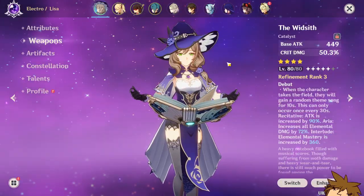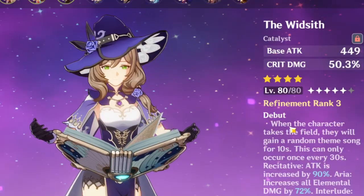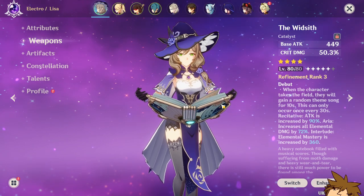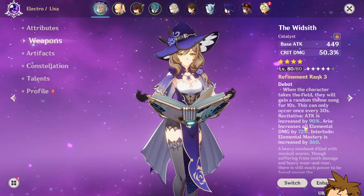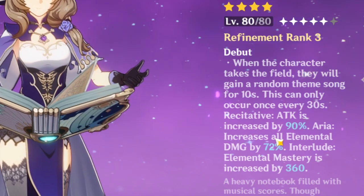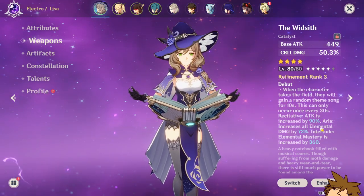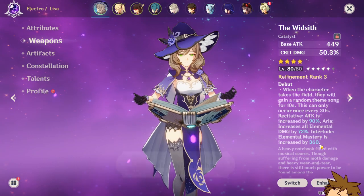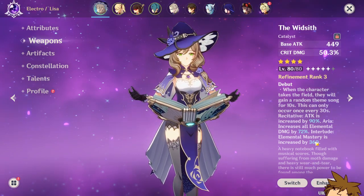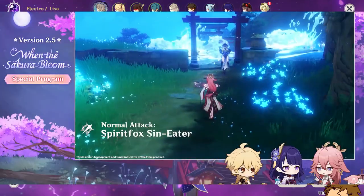If you do not have that weapon, this weapon is going to be incredible on Yoimiya with a weird passive — it gives three different types of buffs, but only one can occur at a time: an attack increase, an elemental damage increase, or an elemental mastery increase. With refinement you can increase your attack by 90%, elemental damage by 72%, or get a 360 elemental mastery increase, which is insane. It also has crit damage and the base attack isn't bad either.